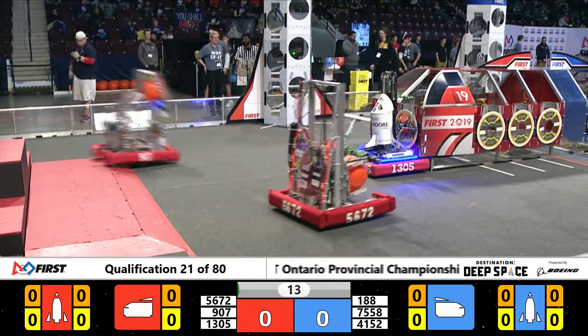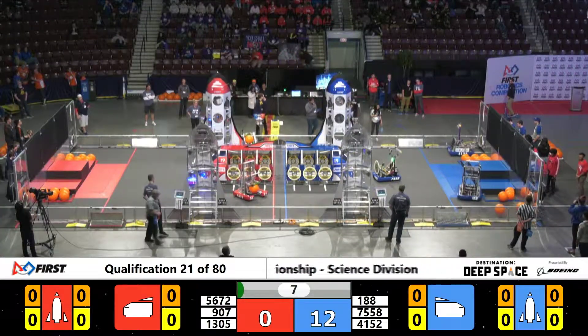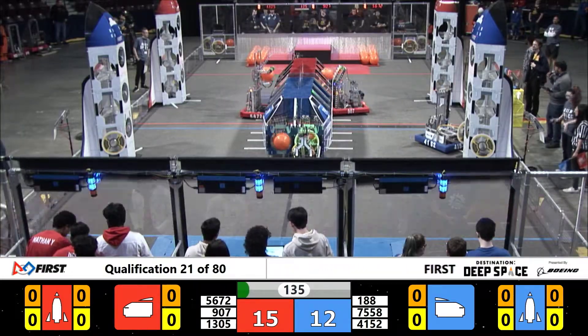Yeah, all right, and robots moving on either side for the Sandstorm. Red Alliance pulling out first — let's see where they go. We got a hatch already, 4152 on the blue side on that Blue Alliance rocket. And we're closing off the Sandstorm.